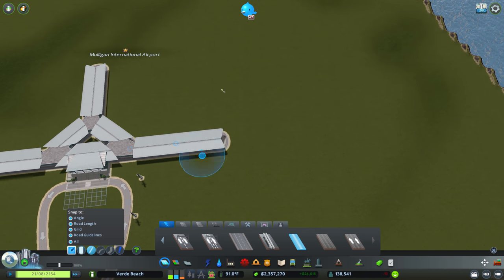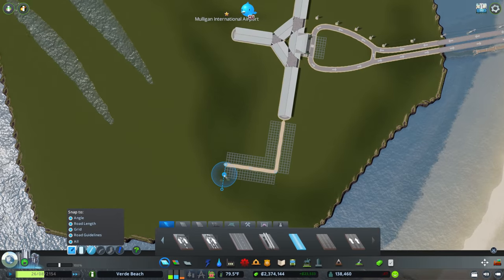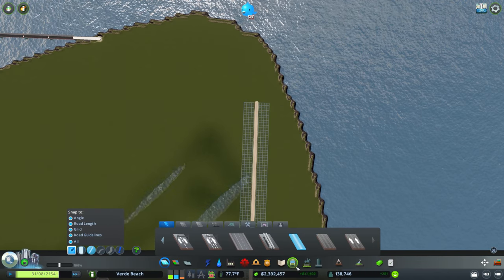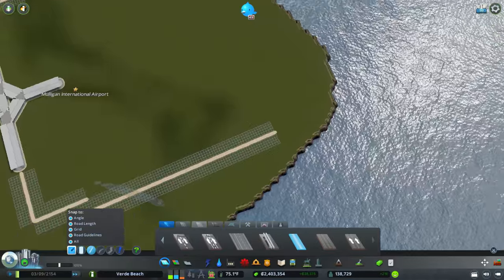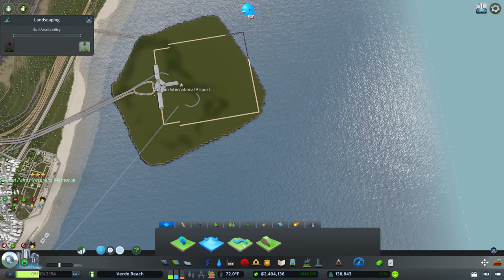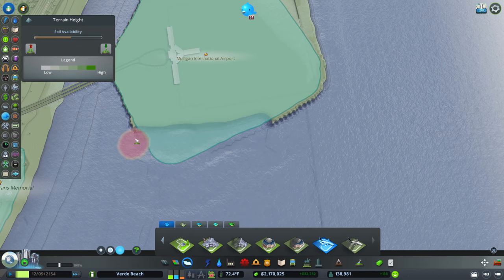The runways are the most important part - they're going to stick with us. I'm going to come out another 20 and pull this up at least 100 units. I'm clicking on the taxiway tool and I'll get rid of road guidelines because I care about the grid. I want to line this up really nicely with the grid. I ran into something - I didn't delete my ferry routes, so you need to delete those otherwise you can't build.